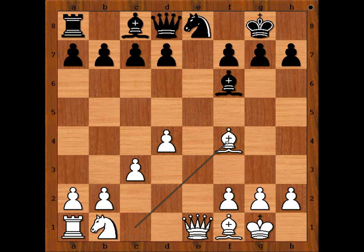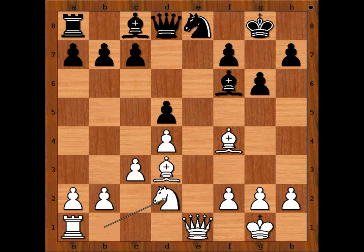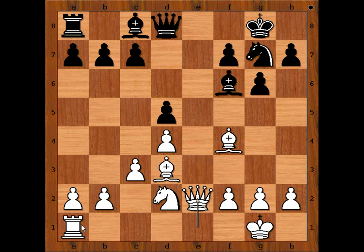Carlsen played bishop to f4. d5, bishop to d3, targeting the pawn on h7. g6, making room for the knight to come to g7. Knight to d2, knight to g7. Queen to e2, preparing rook to e1. c6, rook to e1.